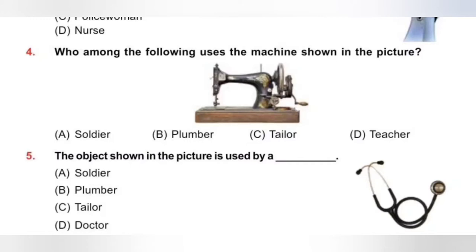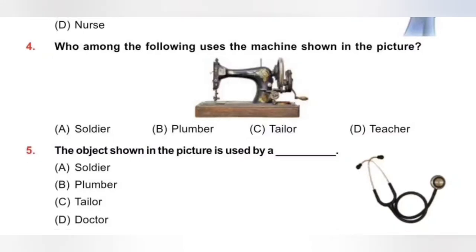Question 5: The object shown in the picture is used by a ___. A. Soldier, B. Plumber, C. Tailor, D. Doctor. The object shown is a stethoscope. A doctor uses a stethoscope to listen to the sound produced within the body, especially the heartbeat of the patient. Option D, Doctor.